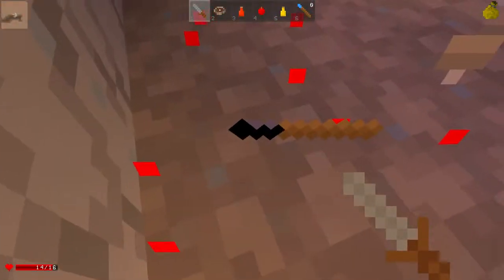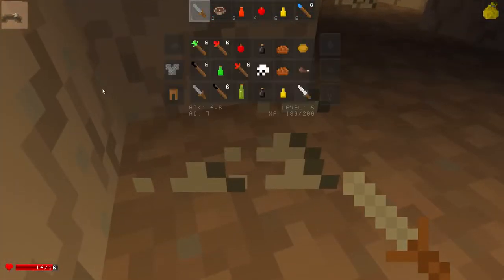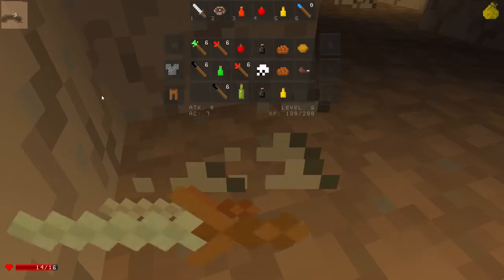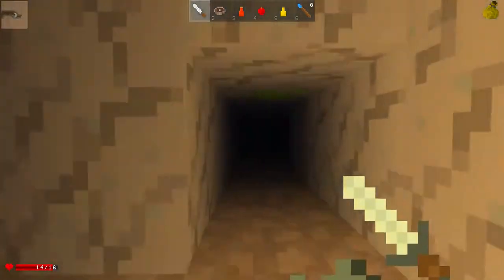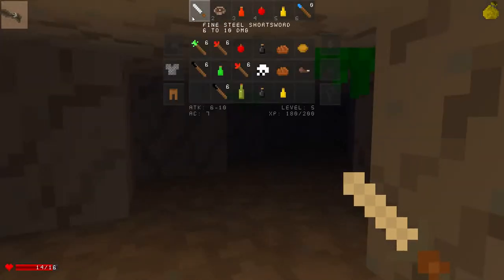Let's go over here. That bat — die bat. Bats are evil. I don't need this, it's useless. It's changed — my new sword, it's epic. Or is it a dagger? No, it's a short sword.